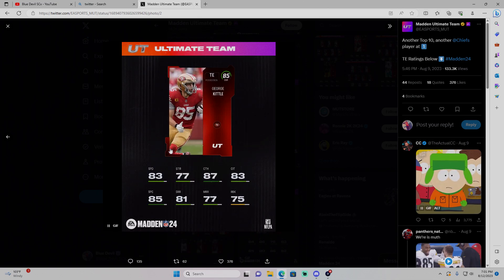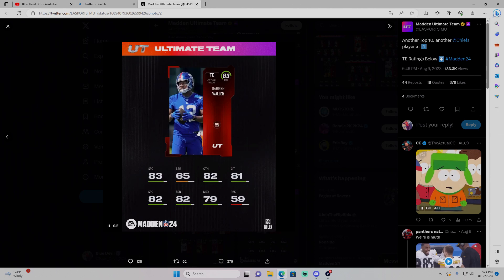Now for tight ends, George Kittle is the best, but for budget — I don't like Goddard, I don't like Hawk. Darren Waller at 83 overall is really fast for a tight end, a pure pass-catching tight end if you want mismatches against linebackers, but I would go with Kyle Pitts. 84 speed is crazy for a tight end. That should be the budget beast right there.